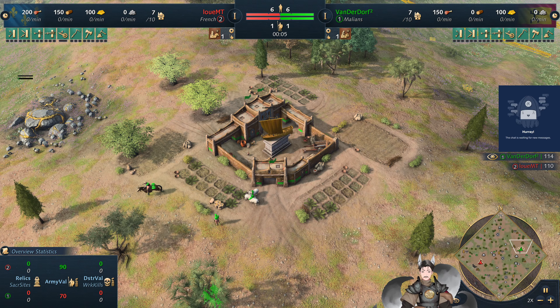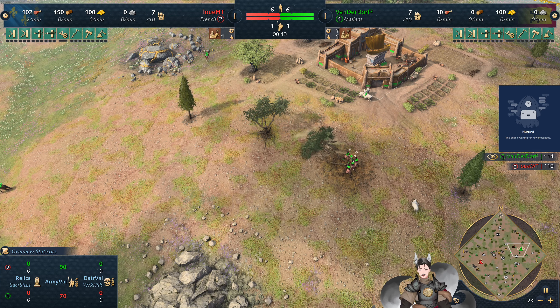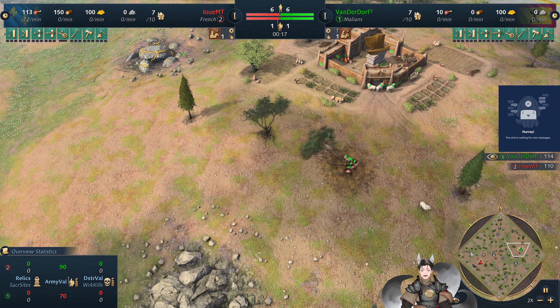Greetings everyone, and Greg here with another HB4 replay. Spawn on top, or just right side, as the green Mullions, we have Van Der Dorf.